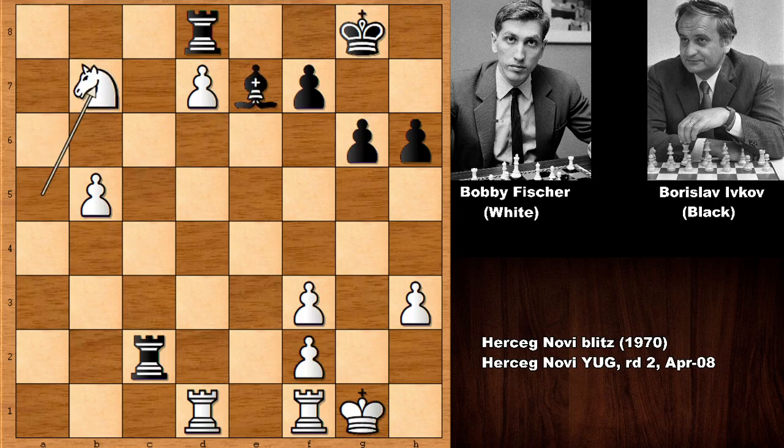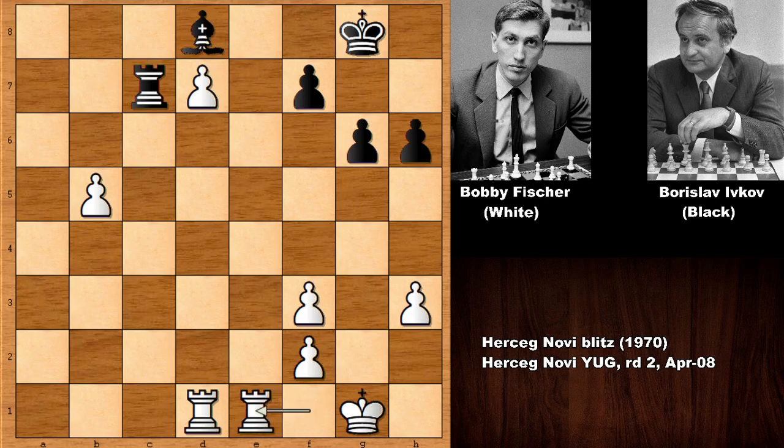After capturing the pawn, attacking the rook — you can't defend the rook. If moving the rook then promoting the queen, so rook to c7. Bobby Fischer captured the rook, bishop takes on d8, and rook from f to e1 — the rook is going to join the attack, checking the king, capturing the bishop. You can't move the bishop because then promoting the queen, and that is all over for Ivkov. Ivkov resigned in this position — Fischer is winning easily.